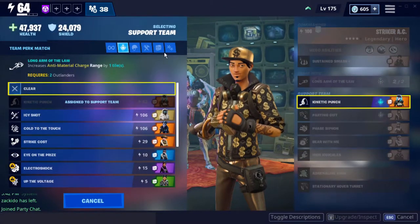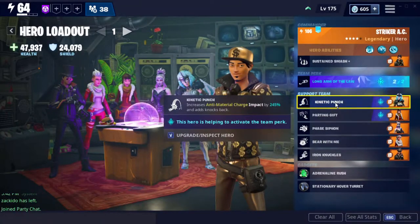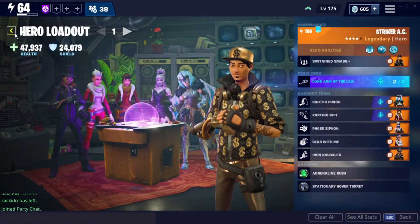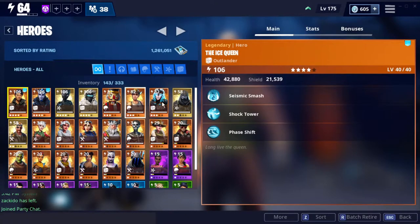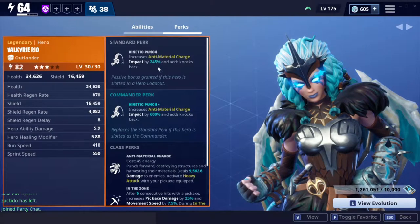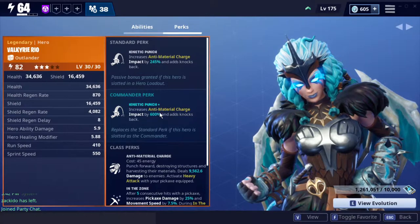Kinetic Punch is one from Valkyrie Rio, and it increases the impact of AMC by 245% and adds a knockback to it, which is absolutely fantastic. If you were wanting to do this even more from Valkyrie Rio, what you could do is keep her as your commander, and you would have 600% impact, which is absolutely crazy.